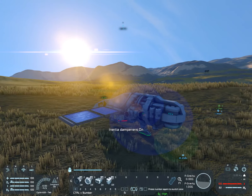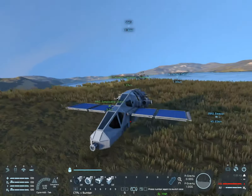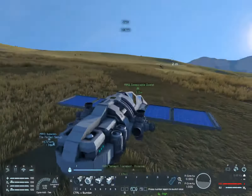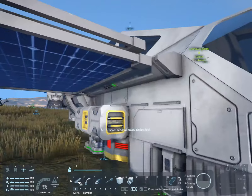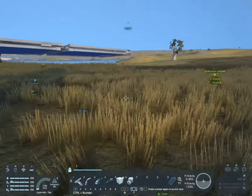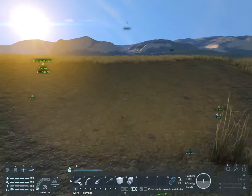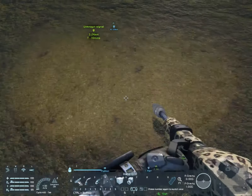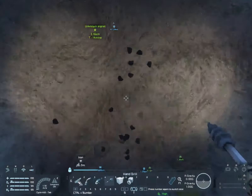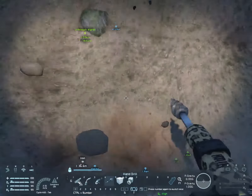I set it on recharge so that we have enough power. The sun is going down and that's not good. We are on a dark spot, which means I should probably start digging down. I landed on a dark spot and there's an unknown signal, so I think we should get that real fast. Oh, I found iron!